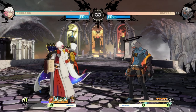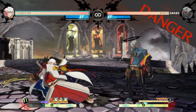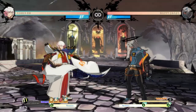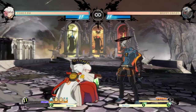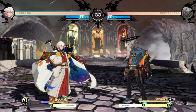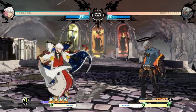2S actually has similar range to far slash from the distance I'm using it, so I guess you should go for 2S more because then you can't be 6P'd. But usually it's going to be easier to micro dash in and go for your fast slash rather than dashing in and going for 2S. Fast slash into heavy slash is still going to be your default combo tool.